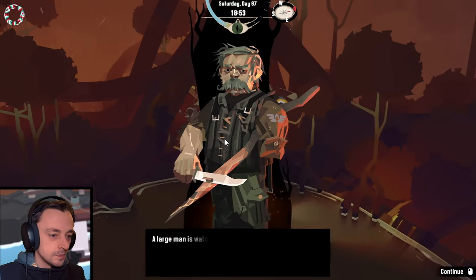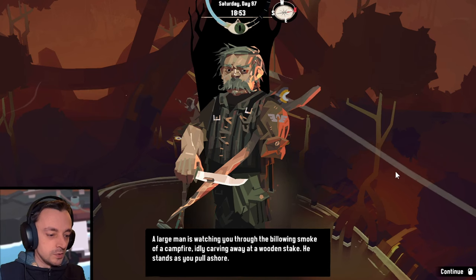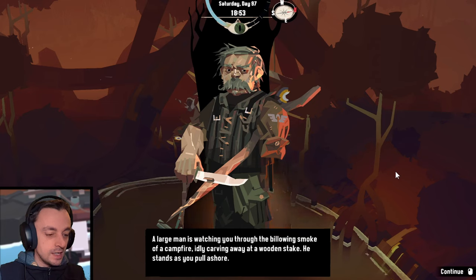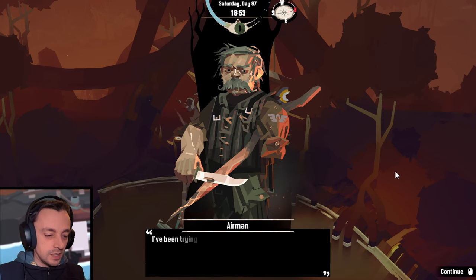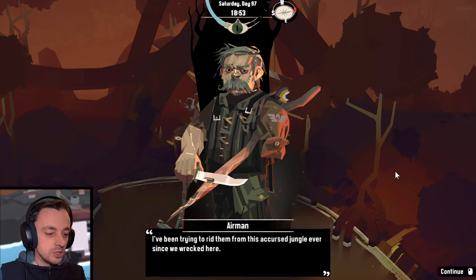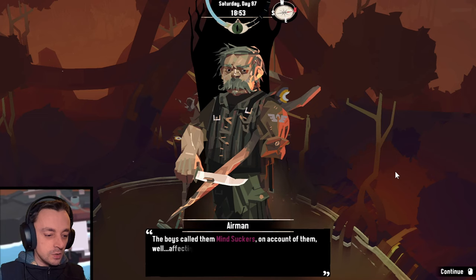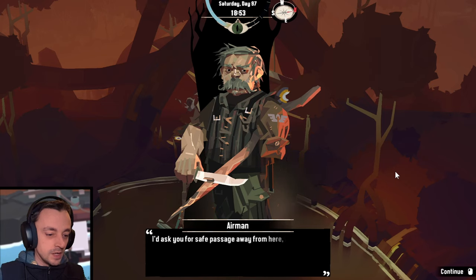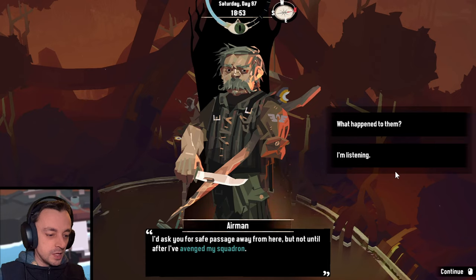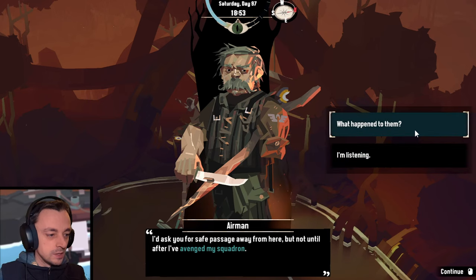A large man is watching you through the billowing smoke of a campfire, idly carving away at a wooden stake — though that's not really idle, is it? He stands as you pull ashore. 'Stranger, from that look on your face, I'd say you've encountered the local wretches. Take a seat.' You join him by the fire. 'I've been trying to rid them from this accursed jungle ever since we wrecked here. The boys called them mindsuckers on account of them affecting the mind. They made us see things, do things. I'd ask for a safe passage away from here, but not until after I've avenged my squadron.'